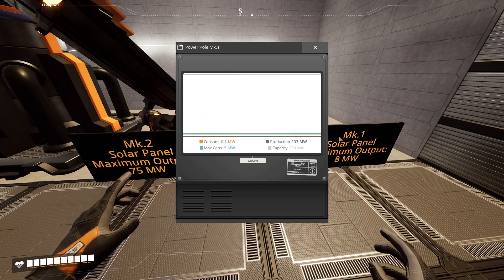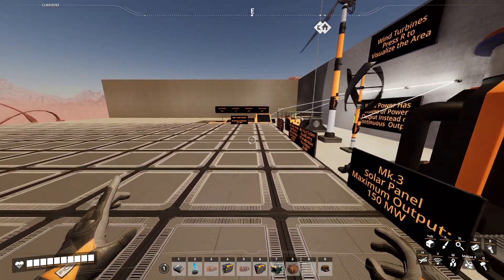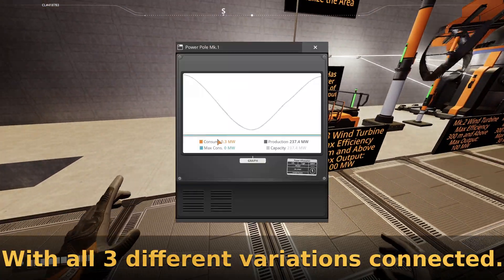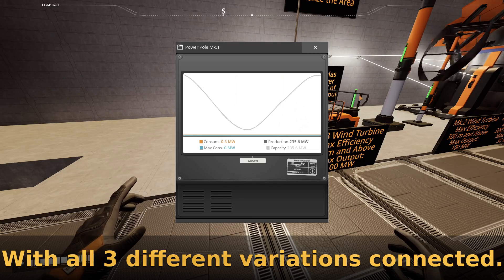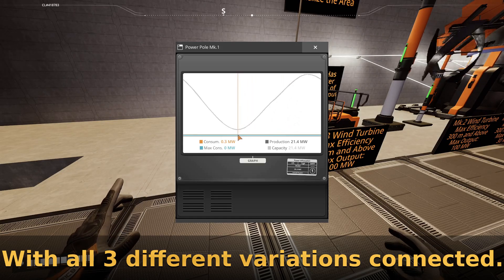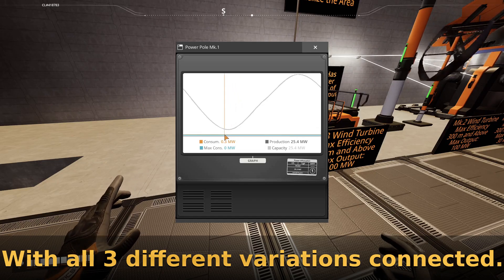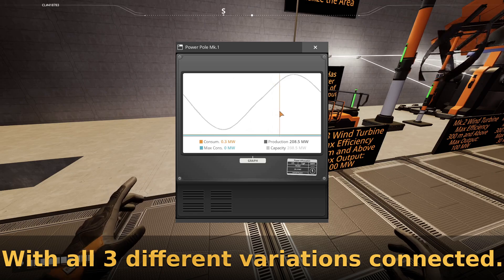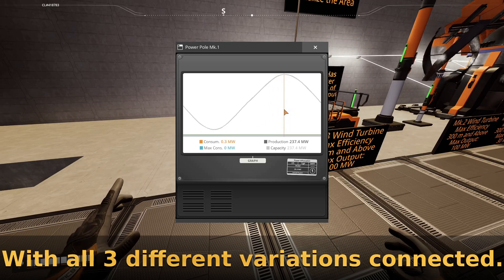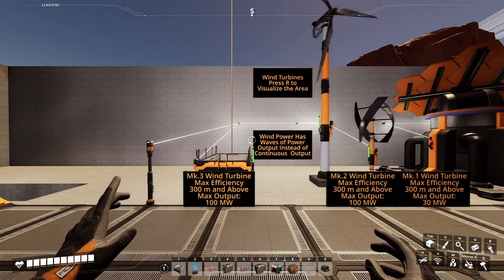Solar panels have a nice flat output of power, whereas wind turbines have waves. At the minimum you have about 21.4 megawatts of power, and at the maximum you have 236 megawatts. You can change this in the settings, which I'll go over later.